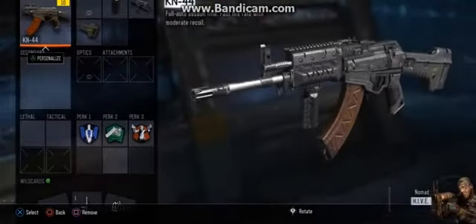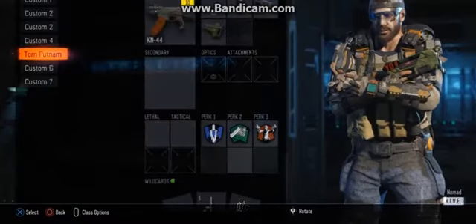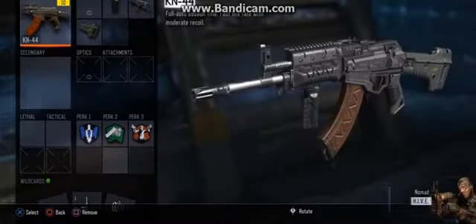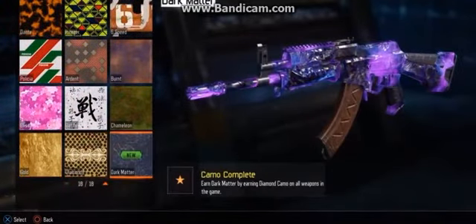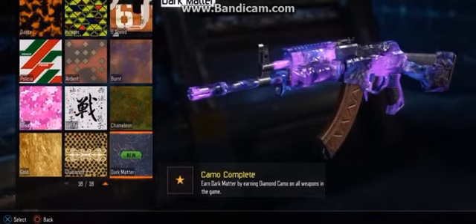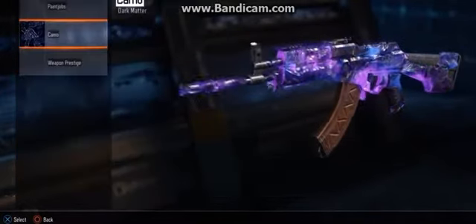Just to prove that Green and Paper is an actual hacker and can get Dark Matter on your accounts, I'm going to show you guys that I have Dark Matter on my KN, even though I don't have gold on any of my guns, as you guys will see right now. It looks really nice, I think it looks good. It also gets you all the camos aside from Dark Matter too, whatever guns you want, so you could make it look legit to your friends.